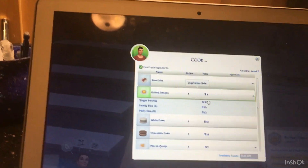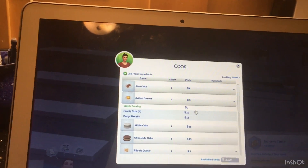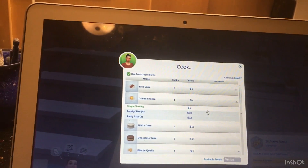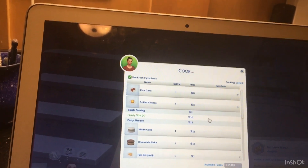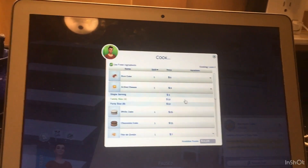You're going to need to get your sim to eat three grilled cheese sandwiches in a row. Instead of making a single serving three times in a row, I just make a family serving which is four, which is pretty close to three — it makes it easier and quicker to get the grilled cheese aspiration.